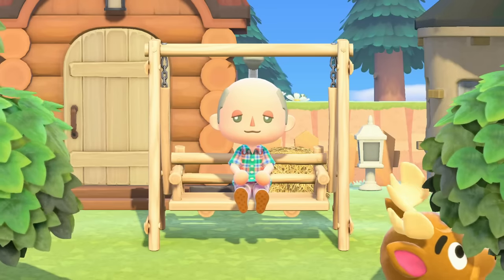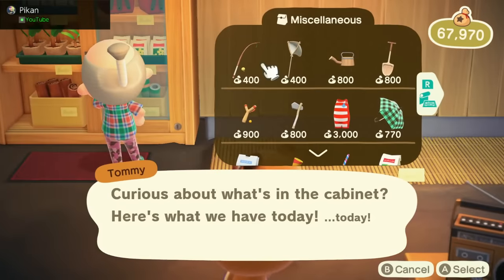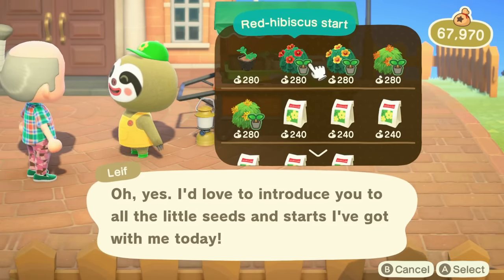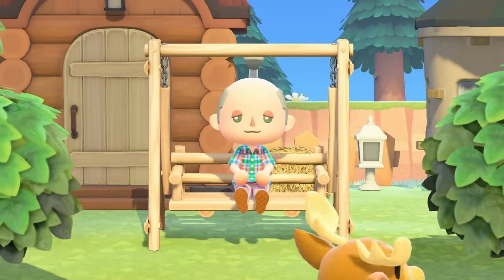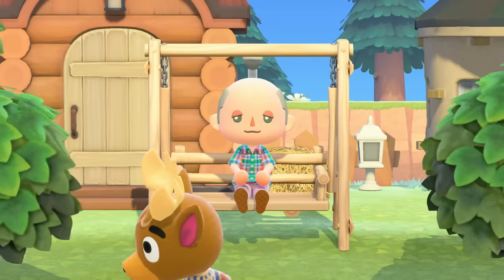It's already pretty hard, if not time-consuming, to get an island to 5 stars, but doing that without spending bells means no flower seeds, no tree saplings, no bushes from Leif, no furniture, no bridges, no inclines, no Able Sisters — no nothing. This arbitrary handcuff I've given myself essentially means I need to make a 5-star island in the most natural way possible.